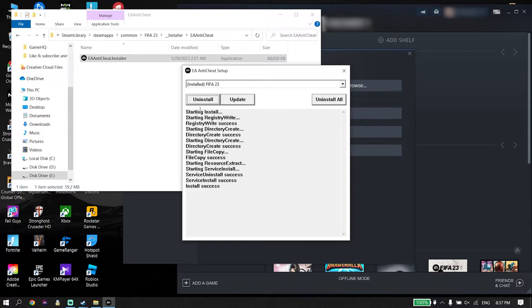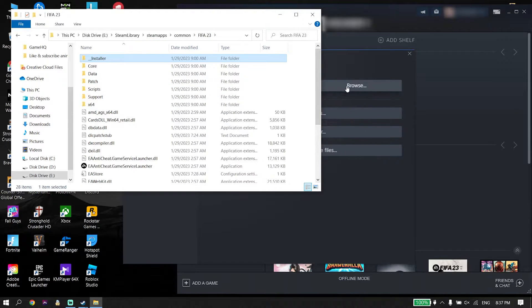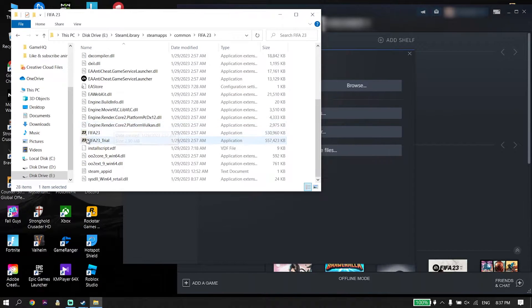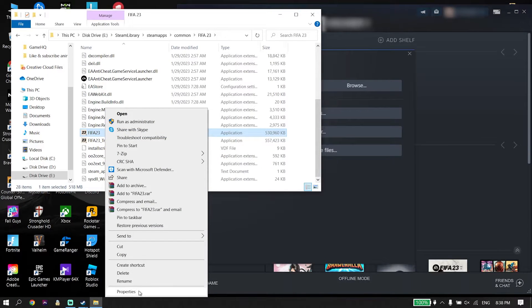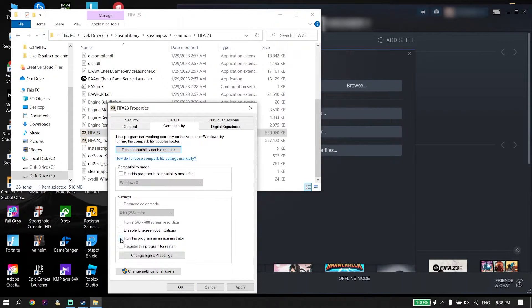If that didn't work, go back to the FIFA 23 install location — you can click Browse and look to find the FIFA 23 application. Right-click on it, go down and click on Properties, then click on Compatibility.